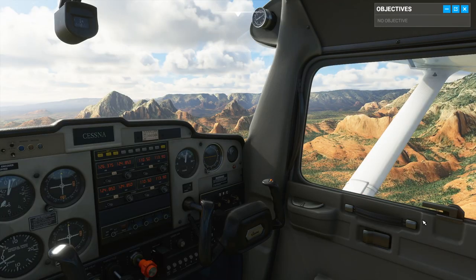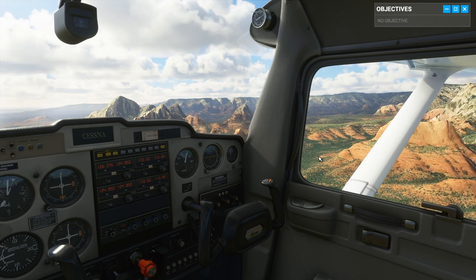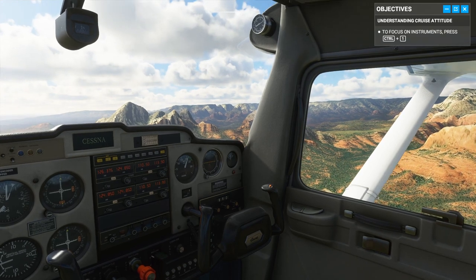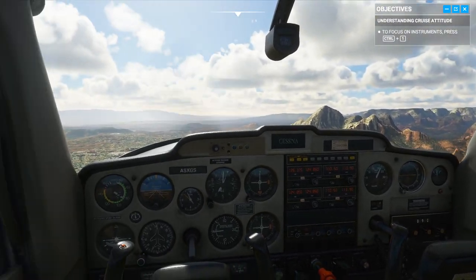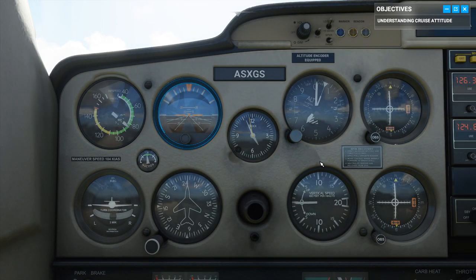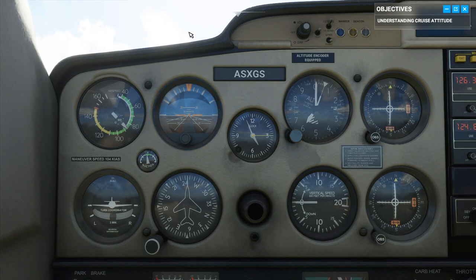It looks like the recording software is having trouble. They're flying straight at a decent rate of speed — this is the cruise attitude. Let's see how it reads on your instruments. Take a look at the attitude indicator. As the name implies, it shows your current attitude. The white line is the horizon with the sky above and the ground below. That fuselage element in the middle, aligned with the horizon — that's your plane.